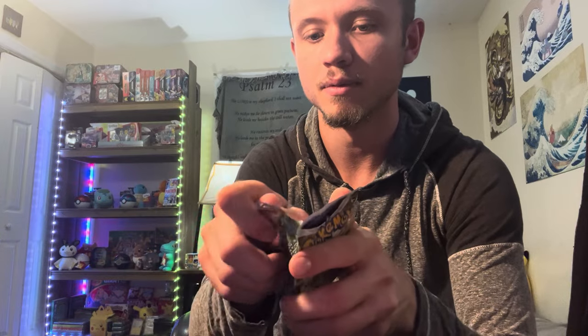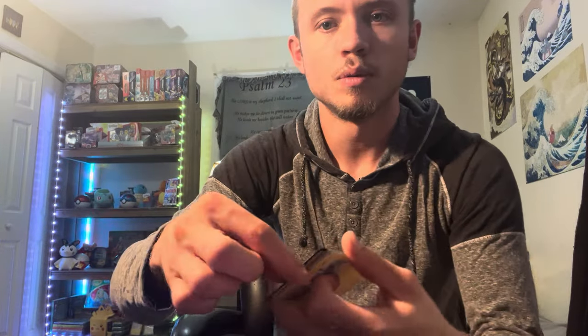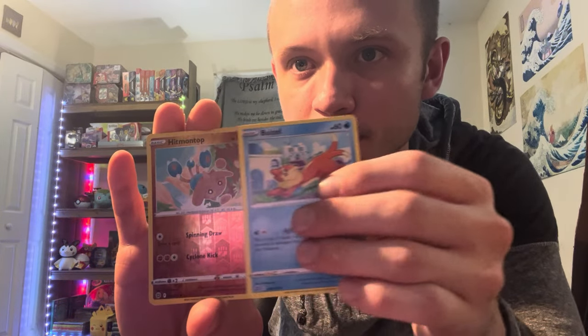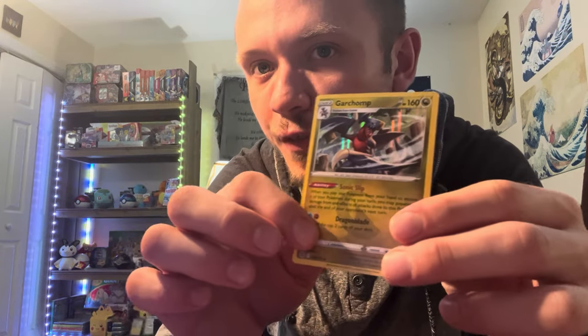Next pack up, we get the Whimsicott pack art. V-Star energy up in here. We have Marnie's Pride, Klink, Gabite, Shinx, Bidoof, Electabuzz, Hawlucha, Buizel. We have the Hitmontop reverse. And the Garchomp regular holo for our rare. This is a sweet card right here — this is a great holo to pull. Getting that Garchomp holo.